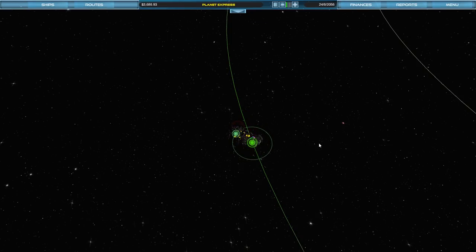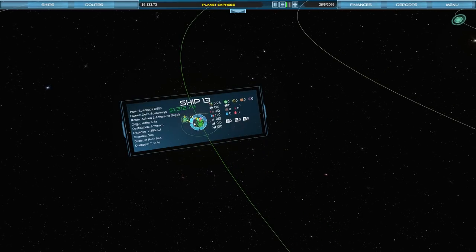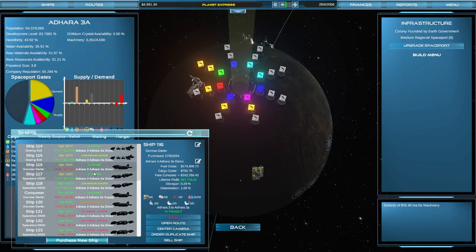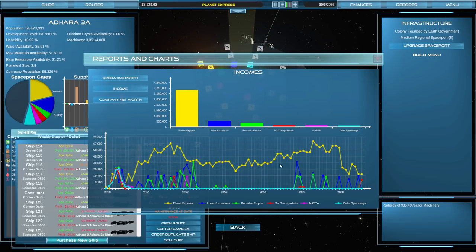Hello all, welcome back to Interstellar Transport Company. We've advanced about two years or so from that last video, and we have actually done it. We finally have met the demands of the moon's food and water, and we're taking a bit of a hit because of it. A lot of our ships are not making the kind of money that we were making before. We actually have a mighty drop here in our profits as well. We're almost down here with the feeble computer players. It's almost sad.